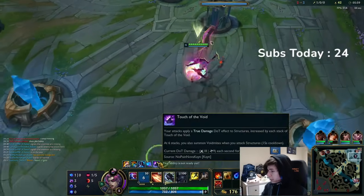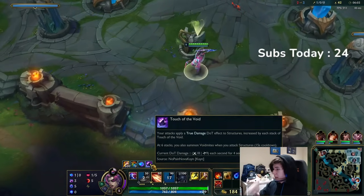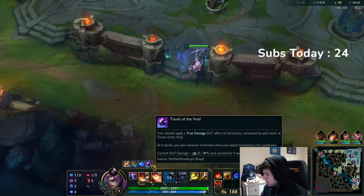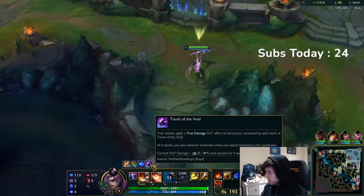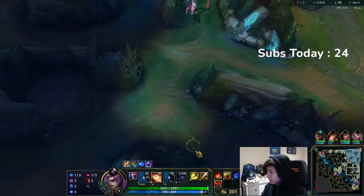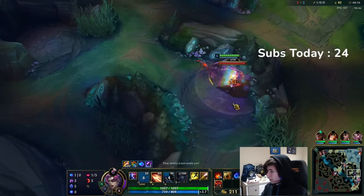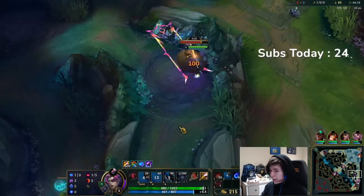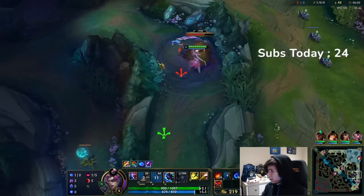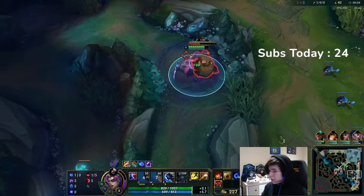The Grubs buff pretty much just helps you take down towers faster. The full stack gives you like a little void effect — it stacks up to help you take down towers faster, then you get little void lengths to help you out.